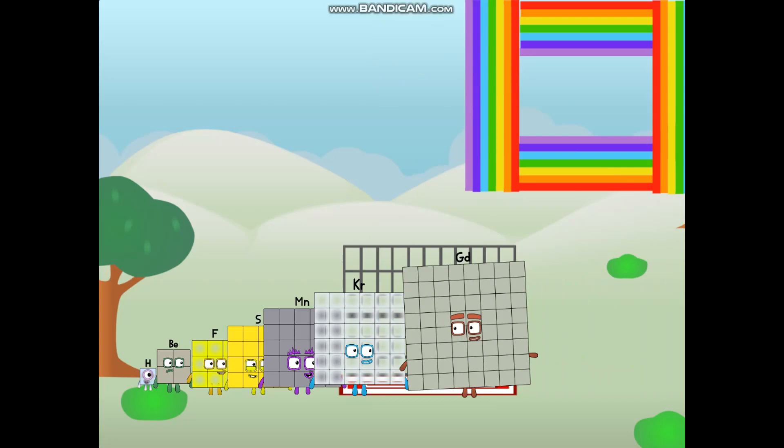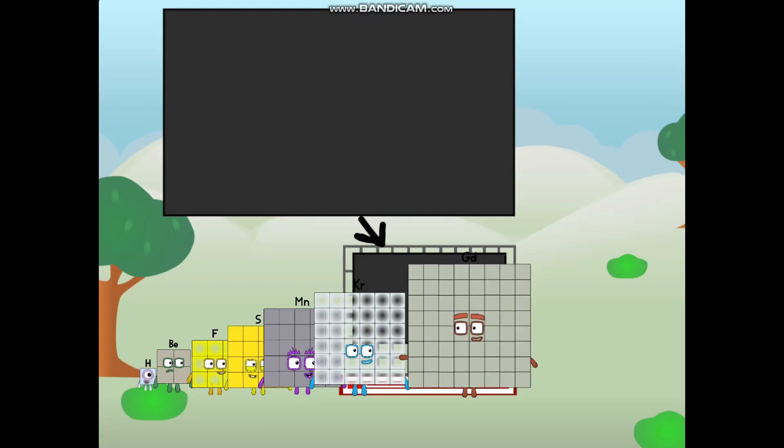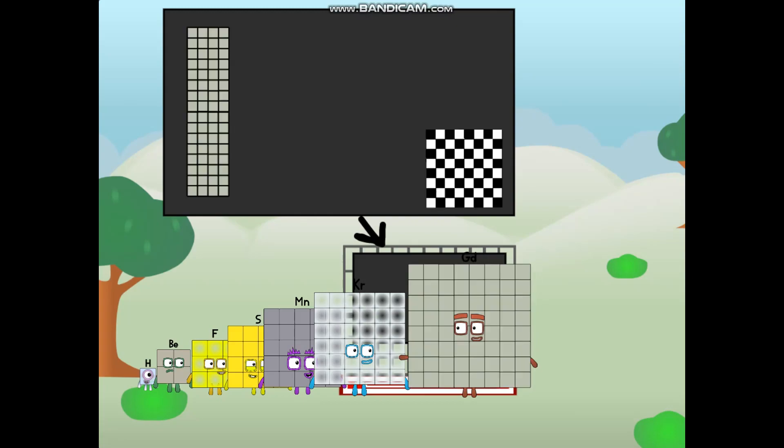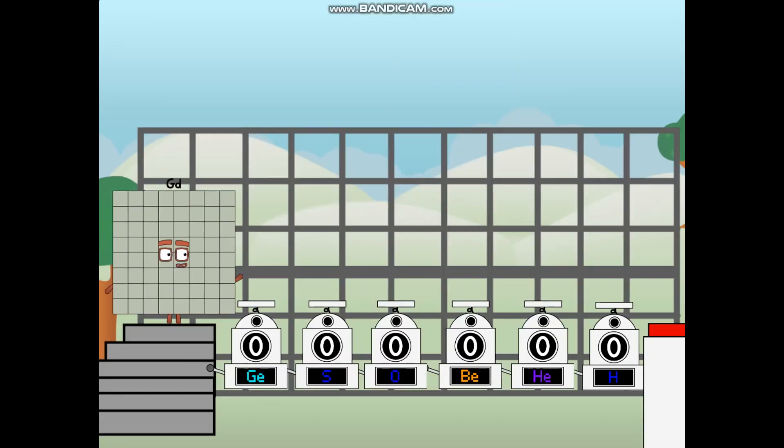There you are. This way. I've got so much to show you. I am gadolinium, and I can be a strong square, a chessboard, a super rectangle, eight oxygens, or even a super cube. But today, I want to show you a little trick I call binary boosters.